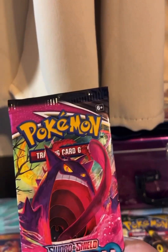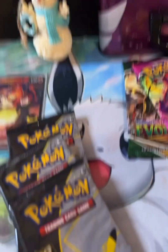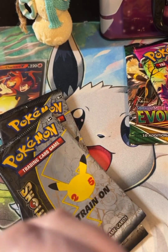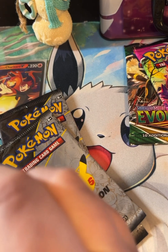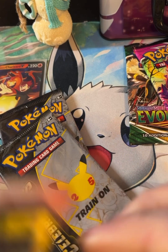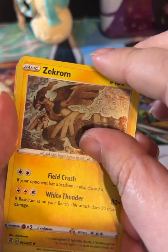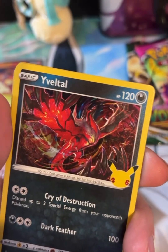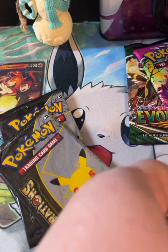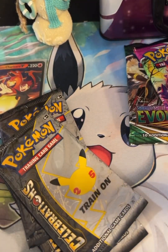We're going to start with the Celebrations packs. Let me know in the comments what you anticipate getting for Christmas — is it going to be Pokémon or something else? So in this first pack we have a Zekrom, Yveltal, a Dark Gyarados, and a Mewtwo. There's the code card — let me show off the Dark Gyarados.